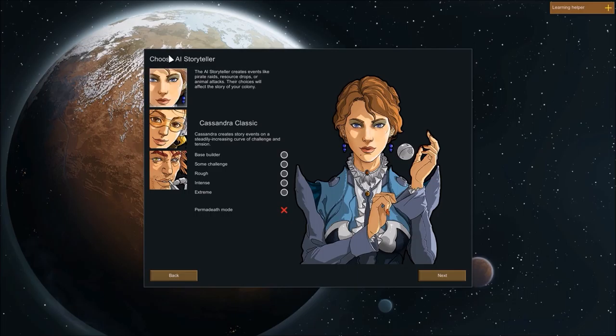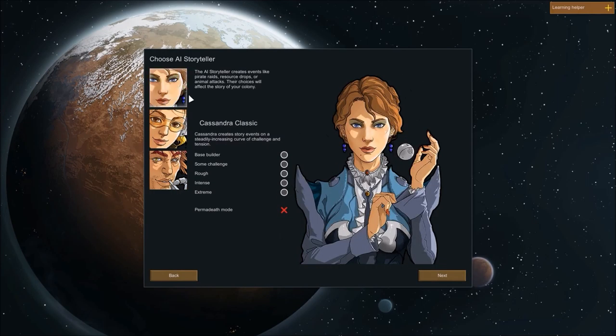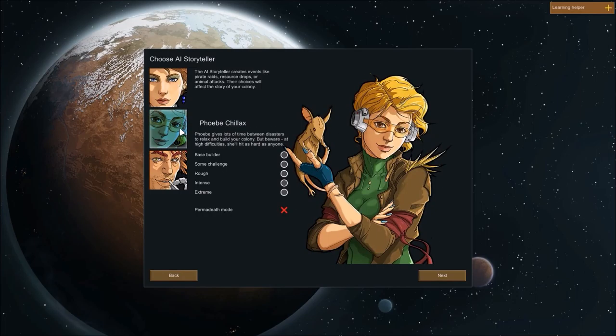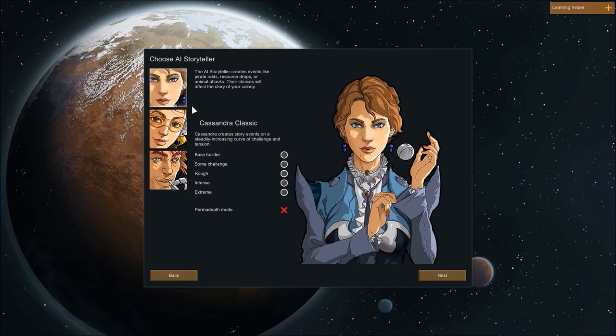Here's the neat thing about this particular game: AI Storytellers. Each one of these plays the game differently. You've got Classic, which starts easy and gets a little harder as it goes — it's kinda easy, doesn't really do too much to ya, makes it a nice chillaxed experience. And then Randy Random, because guess what he does? Random stuff, just all over the place. But we're gonna go back to Classic and we're gonna go Rough difficulty. Because base builder's a little too easy — basically not hard. I've been playing on Some Challenge, but now that I know kinda what I'm doing, I might as well turn it up to Rough.